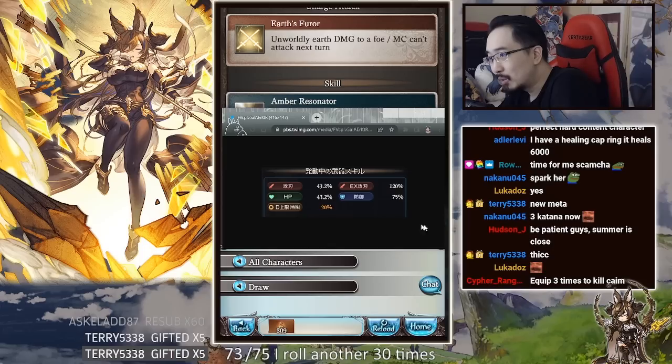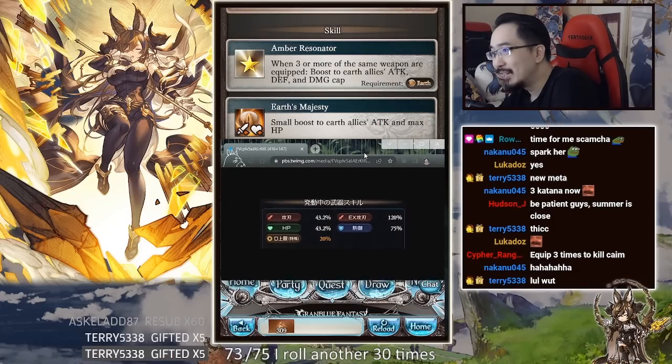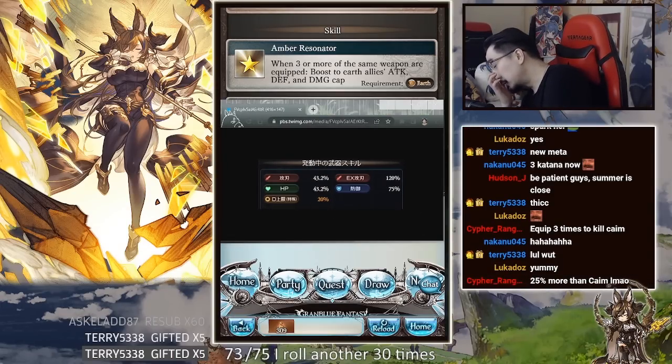With three of her weapons equipped, the defense you get is 75%, the damage cap is maxed at 20%, and you get 43% attack and 43% HP. It's pretty insane.